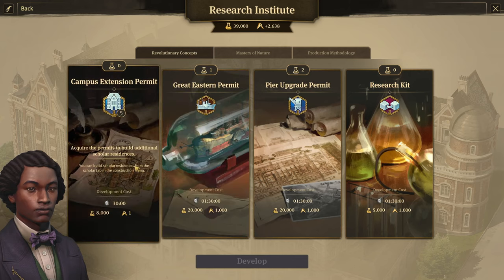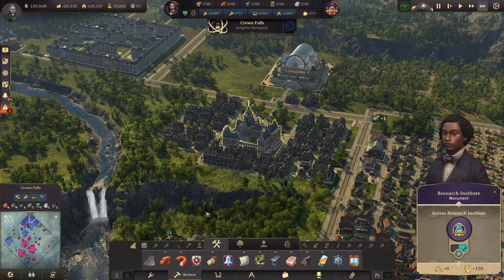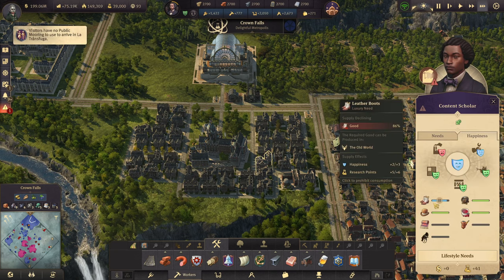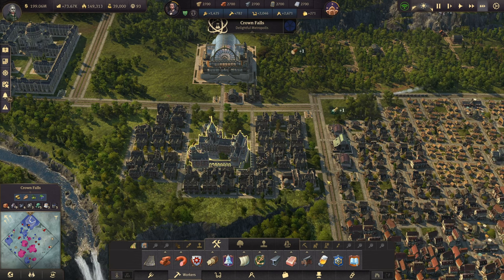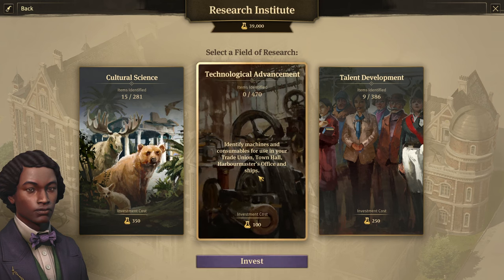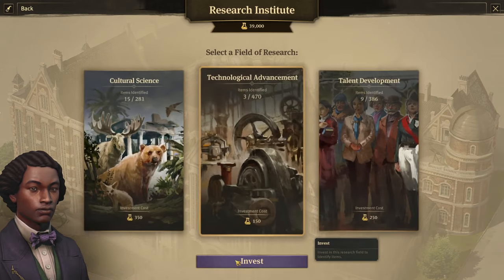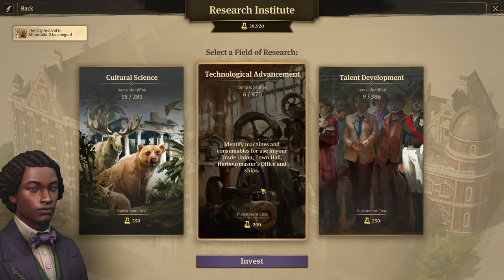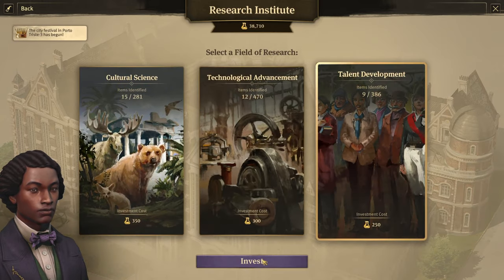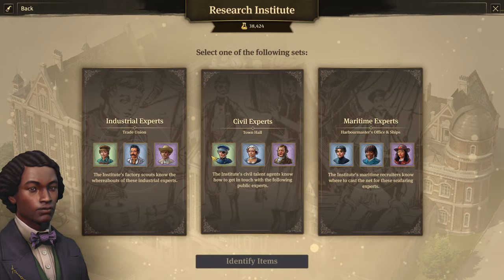We made a major discovery. Are we researching anything right now? We have 39,000 research points. They could do with a bit of leather boots. Industrial technology — let's identify a few items here. Let's do some civil as well. People celebrate your leadership, and some talent development in industry and civil experts.